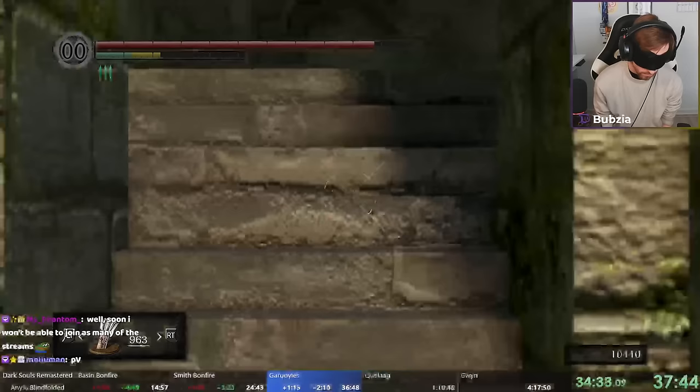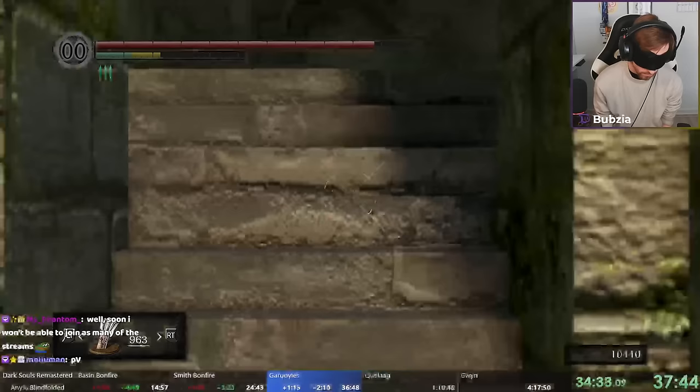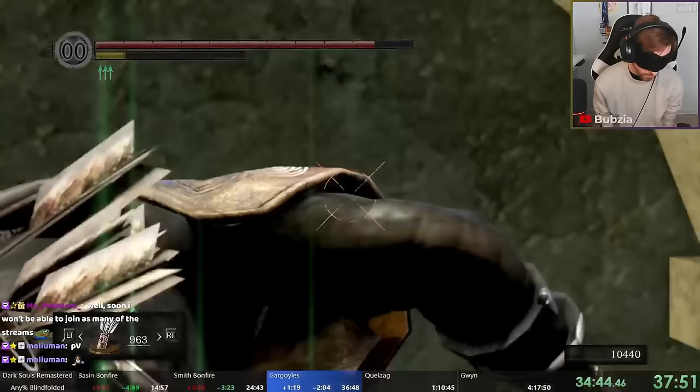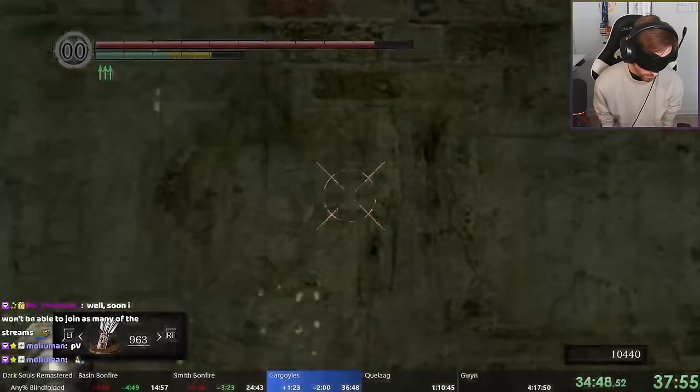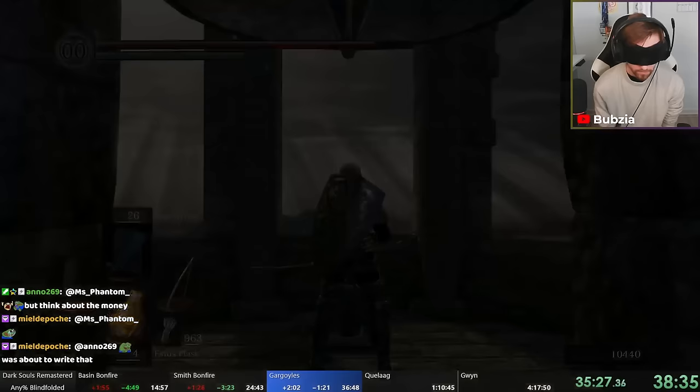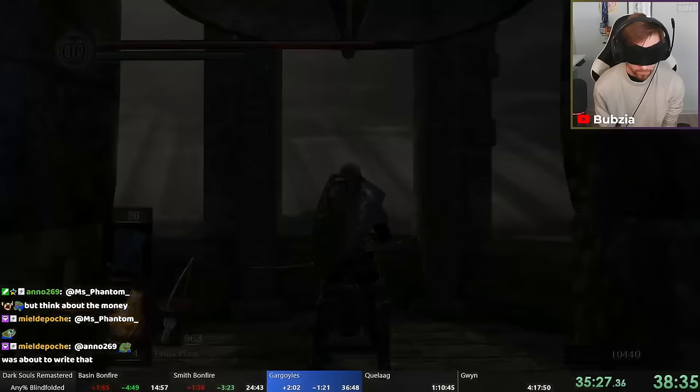All that's left is to ring the bell. We use a bit more bow movement — I call these bow rolls — and most of the run from now on will be in this first-person mode, so you won't see much of the scenery. First bell is done. The next one is Quelaag, which is considerably harder than the Gargoyles, but we have some new strats there as well.